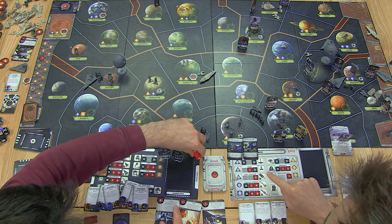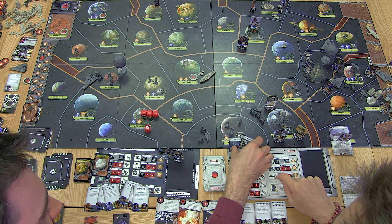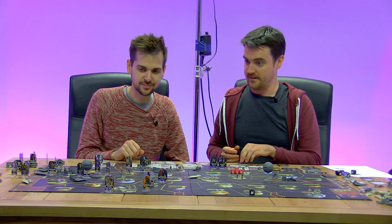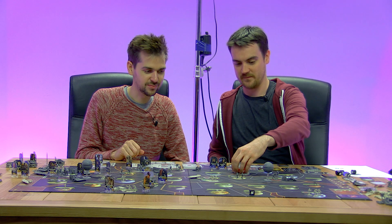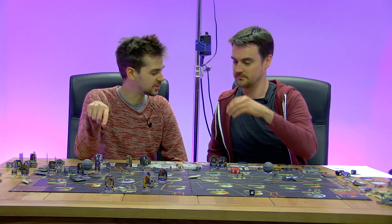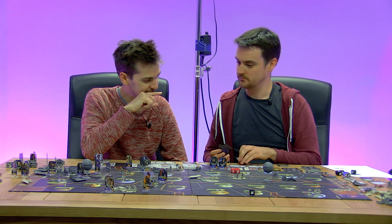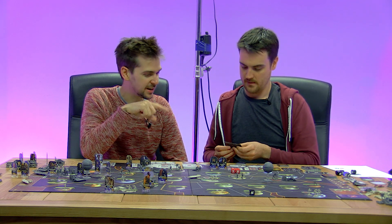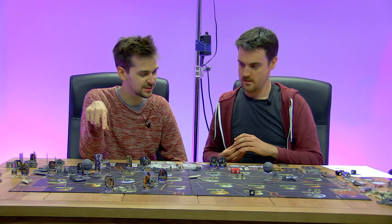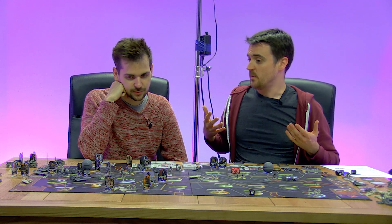We can block it — discard both our tactics to block one damage. Luke's cunning manoeuvres saved the squadron from turbolaser death. We survived that first round of combat, so we get to make a trench run. We roll three dice and need to get a crit — a Death Star explosion. No, we didn't get it. So we can retreat or fight another round — we have to keep going.